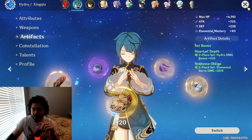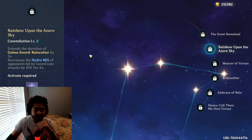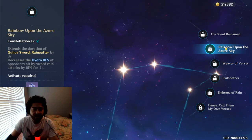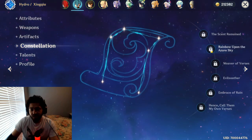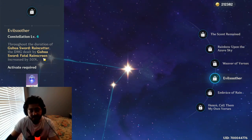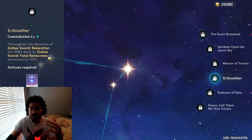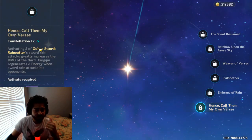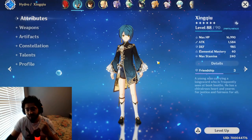For constellations, mine is level zero. C1 adds an extra sword — simple and nice. C2 decreases enemy hydro resistance and increases the duration, which is very cool for his ultimate. C3 levels up his ultimate by three, which is actually huge. C4 increases your E ability when you use your ultimate, so pop your Q then your E right after to build energy and deal massive damage. C5 increases your E ability further, and C6 increases your damage and also gives energy recharge — very good overall.